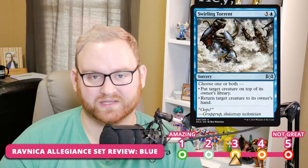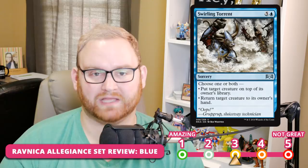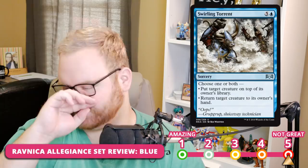Swirling Torrent is a six-mana sorcery. Choose one or both: put target creature on top of its owner's library, or return target creature to its owner's hand. It's expensive but very good — a 3 for Limited, possibly a 2. It can be a giant blowout, bouncing something on top of their deck and bouncing another to hand. If they have tokens, Swirling Torrent is basically a removal spell for two different creatures, which is insane. I really love it for the Orzhov matchup in Limited. For Standard, it's just not going to see play — too expensive and narrow, with River's Rebuke already in the format doing basically the same thing to their entire board.